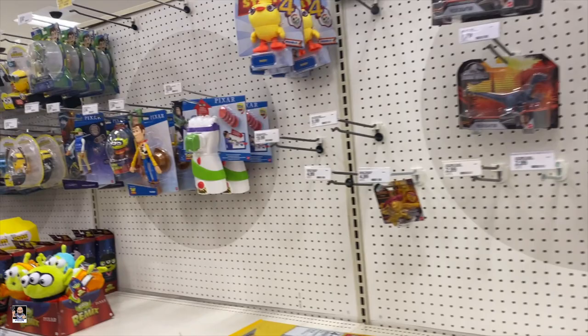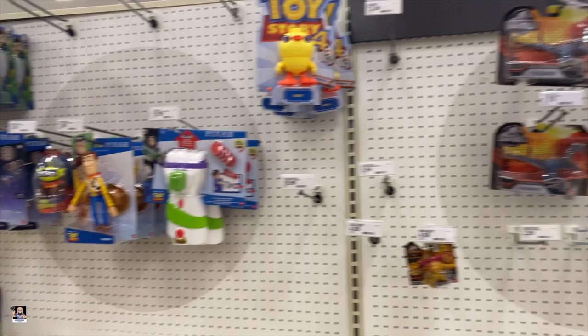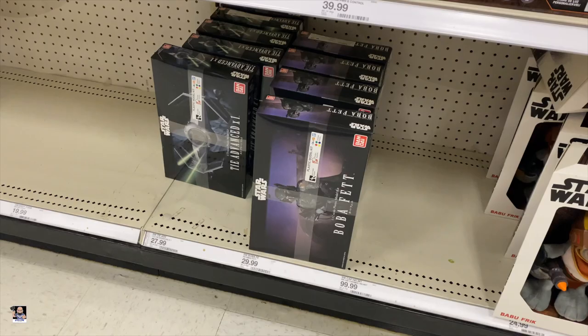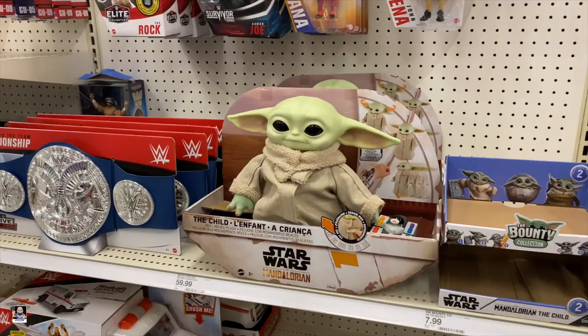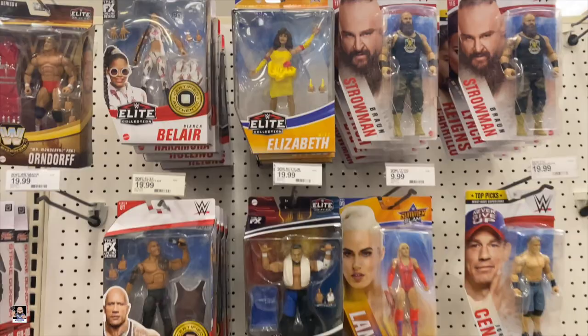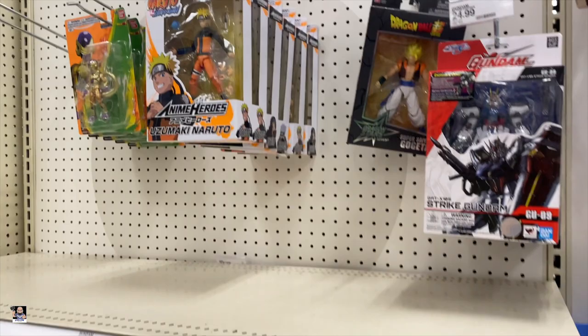Well, this section is pretty bare. We've got some dinos, Pixar, there's some Masters of the Universe, and nothing Star Wars — just some empty pegs. We've got the Bandai model kits and we've got Grogu. Wrestling. Rock. Doesn't look too bad. Slambulance. And we've got some Gundam of course, some Dragon Ball. But I'm not seeing too much else, so let's just keep going.